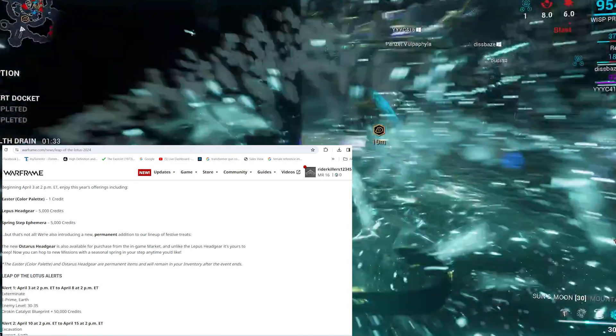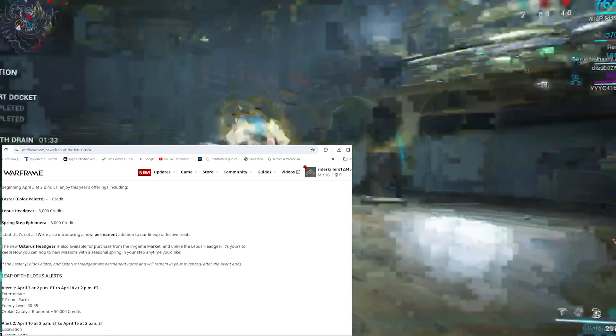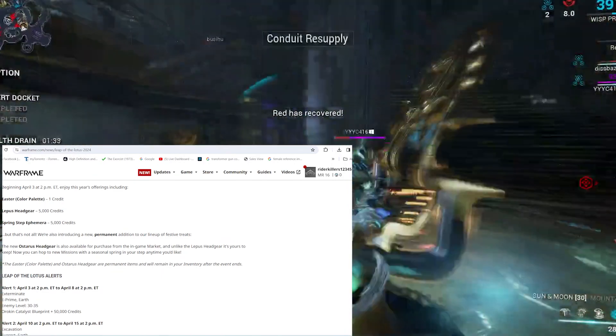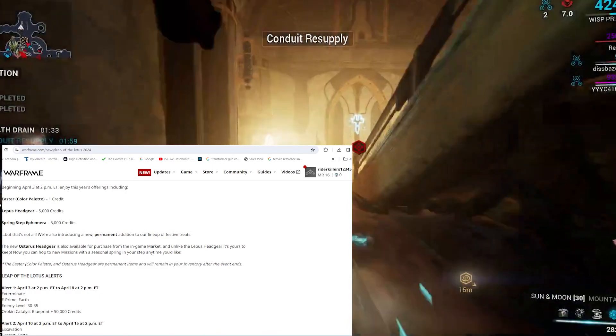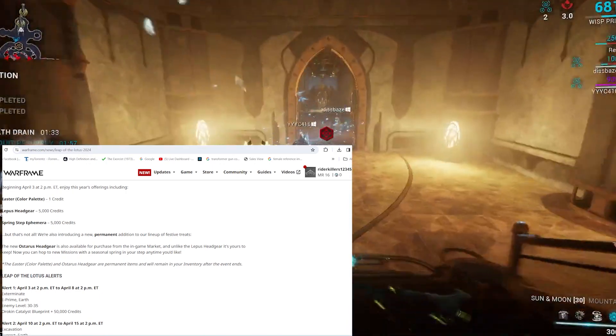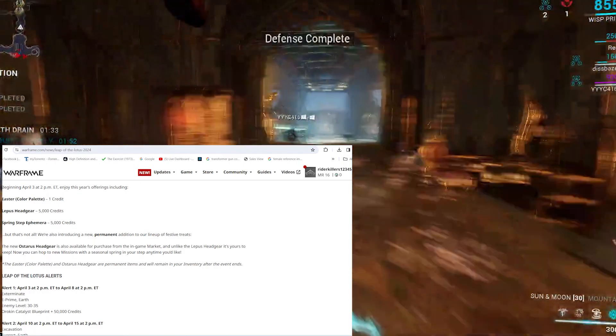Leap of the Lotus Alerts: April 3 at 2pm ET to April 8 at 2pm. Exterminate mission on E-Prime, Earth, enemy levels 33–35. Reward: Orokin Catalyst Blueprint and 50,000 credits.